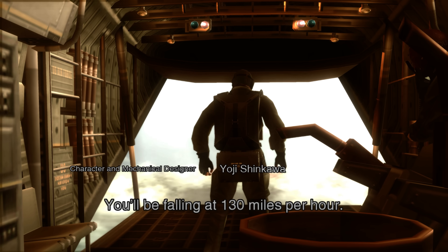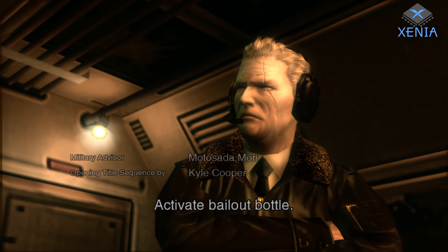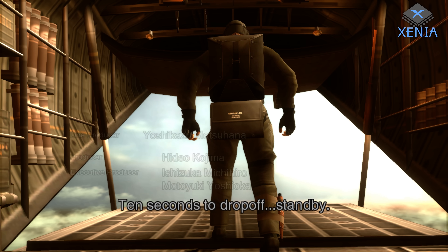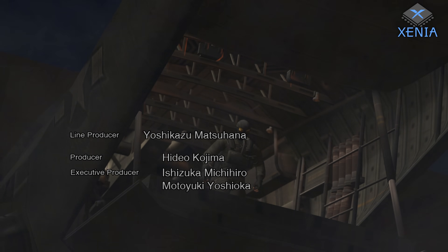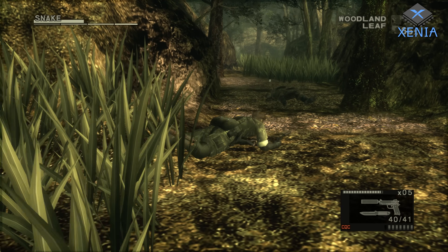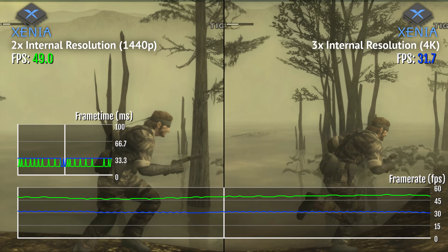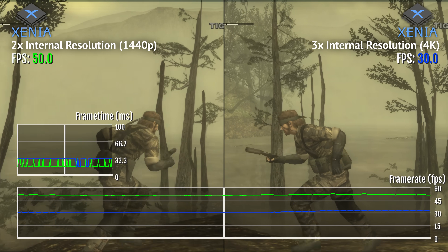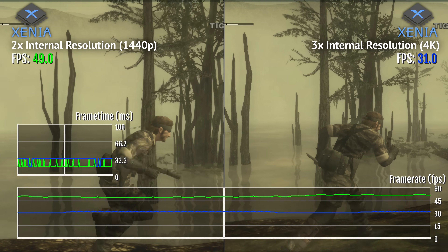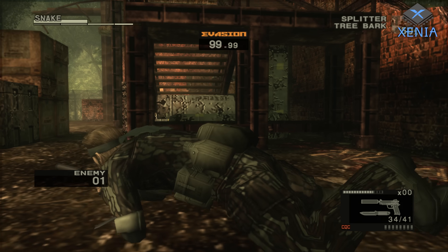Next we have the Xbox 360 version of Metal Gear Solid 3 Snake Eater HD Edition running on Xenia, the Xbox 360 emulator. The HD Edition supports 16:9 widescreen and runs at a smooth 60fps, making for a superior visual experience with no stretched UI or pre-rendered videos. However, Xenia's performance can vary depending on your PC specs. While it's possible to maintain 60fps at 720p, my RTX 2060 Super struggled at 1440p and was unable to run the game at 4K at all. The game remains playable without game-breaking issues.